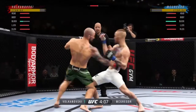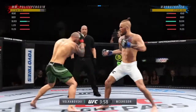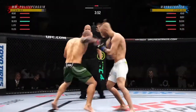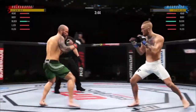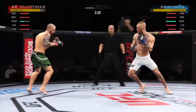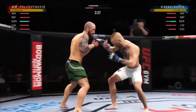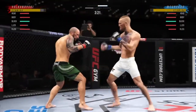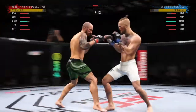I just gotta set it up a little bit more. Volkanovski does have some short legs though, so you do gotta get a little bit closer than you would with some of the fighters. His legs are so tiny compared to McGregor's, so just keep that in mind - sometimes you will whiff when you think you should have hit one. That calf kick does a lot of damage though. I'm not throwing regular leg kicks too much, I'm throwing a lot of calf kicks.